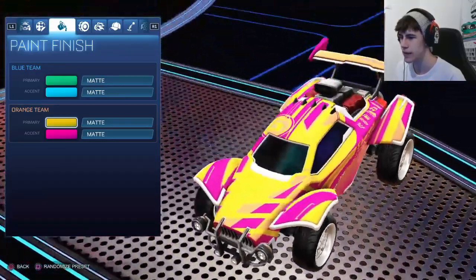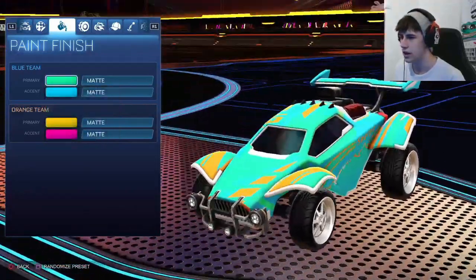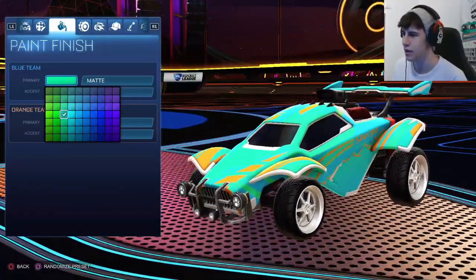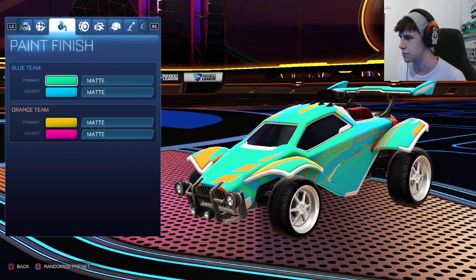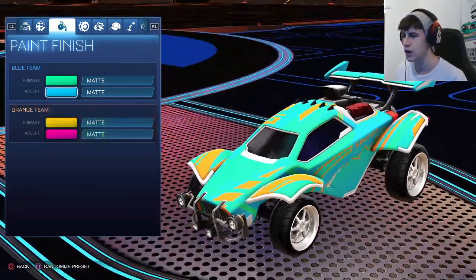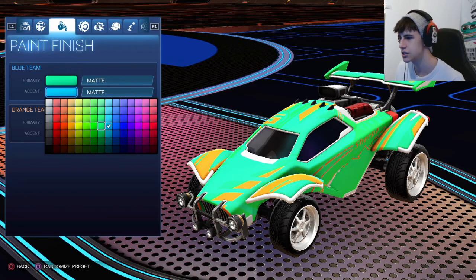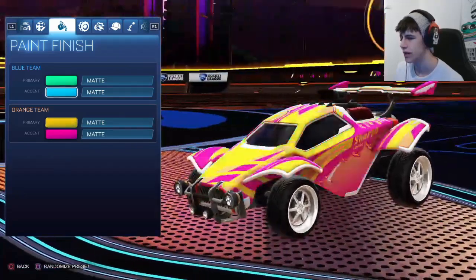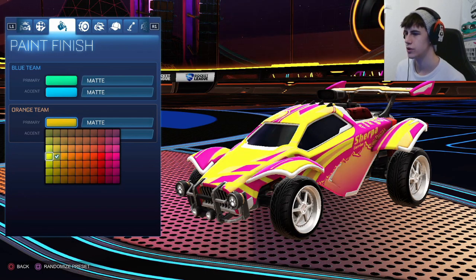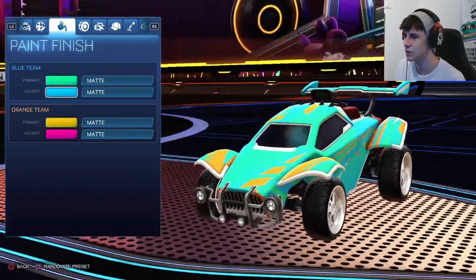So if you don't have a painted one, this is a really cool design for it. For the colors we have a minty green — everything matte again — with a sky blue as the secondary on the orange side. Sky blue, orange, and green all in a nice little color relationship. Then we have a saffron-y orange — like a yellowy orange between orange and yellow — and a neon pink as the secondary, which I thought was pretty cool.